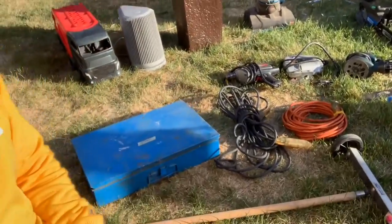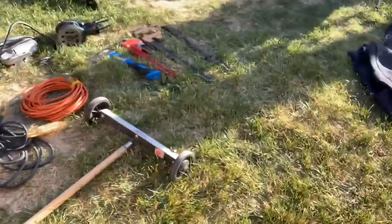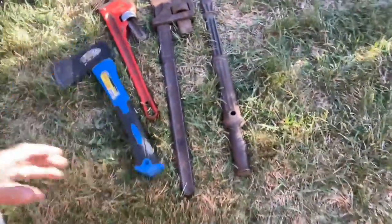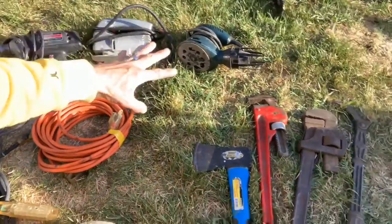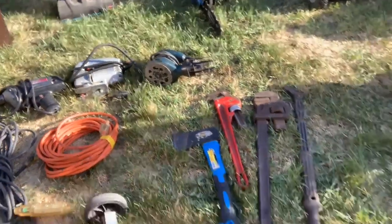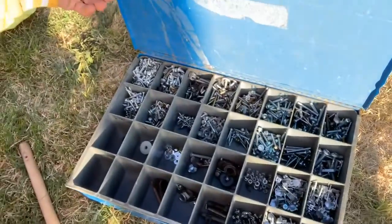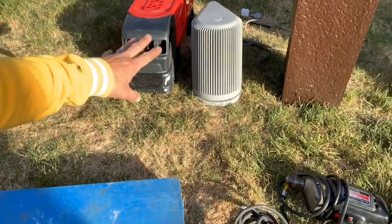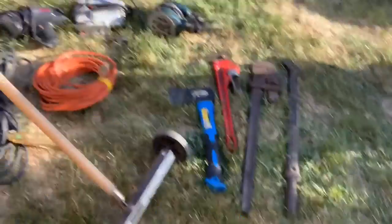I'm currently stocking up on items I can pay 50 cents or a buck for and sell for $5, $10, $15, or $20. Stuff like these huge pipe wrenches for a buck, this nail puller, axes, extension cords — these people were giving away power tools for a buck a piece. Those are all $10 to $15 power tools. This container full of bolts and screws was two bucks. That Little Tikes car was a dollar, and that fan that does hot and cold was two bucks.